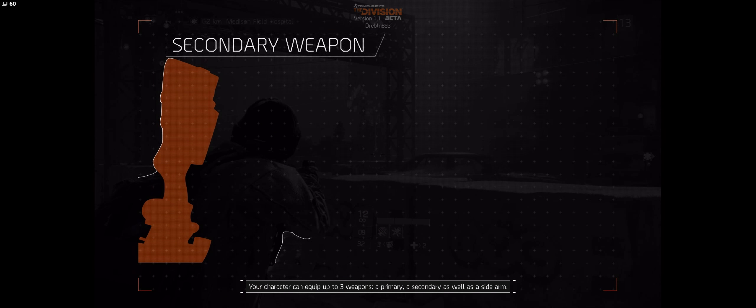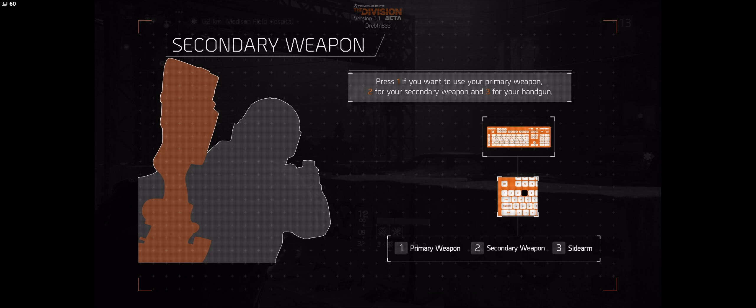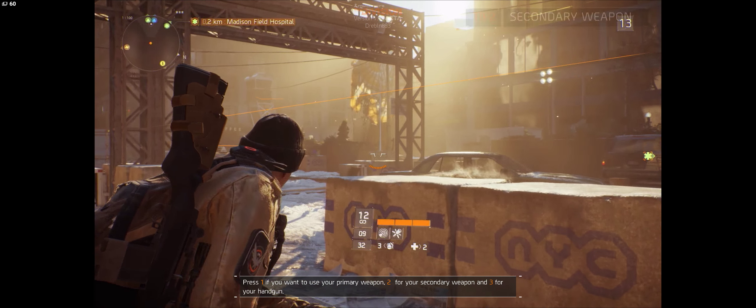Your character can equip up to three weapons: a primary, a secondary, as well as a sidearm. Press 1 if you want to use your primary weapon, 2 for your secondary weapon, and 3 for your sidearm.